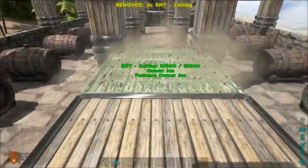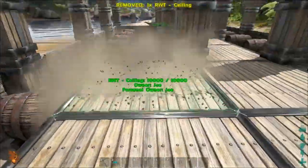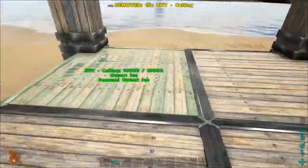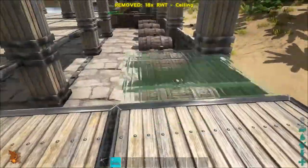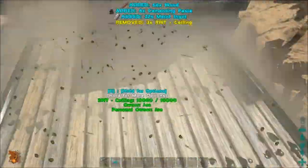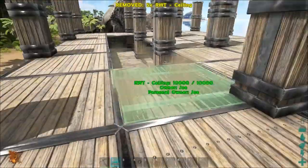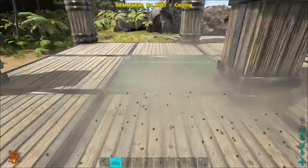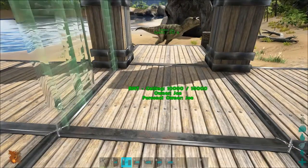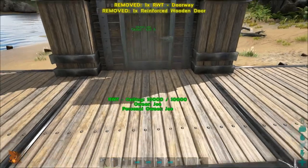Now it's time to place the building's floor. This floor will also be the ceiling for the room below. I'm using Akashima's reinforced wooden ceilings — these look awesome and also fit the medieval vibe. Now it's time to add some walls, window frames, and a door frame. I will keep using building parts added by the Akashima mod.